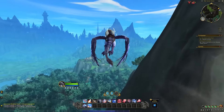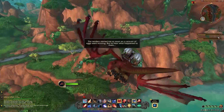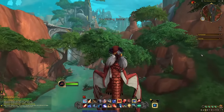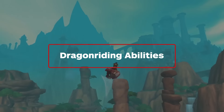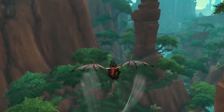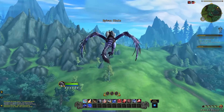Managing your drake's velocity requires you to pay attention to the direction of travel and elevation, as the intuitive physics system uses gravity and momentum to help you descend and soar skyward. Once you've mastered the basics, use Dragonriding abilities to bolster your aerial options. These include Surge Forward and Skyward Ascent moves, which boost speed and elevation.